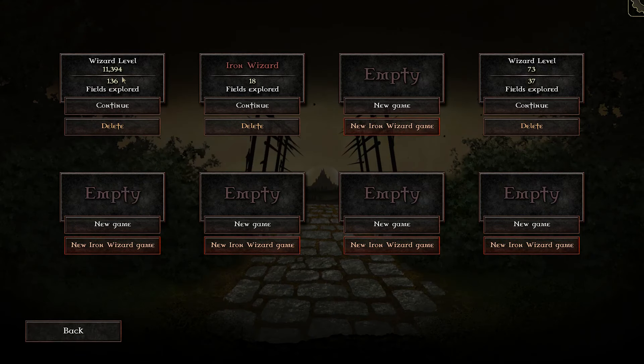You can see that I have a few saves already. My wizard level 11,394 — that's the one I've played so many times. Iron Wizard is something I had started but hadn't gotten too far. And then this one I started a couple of days ago, just to remind myself of how fun this game really is. It's not all that expensive — I'll leave a link in the description. It's only available on Steam, I believe, so for you PC folks, you're in luck. Everybody else is just going to have to wait, because this is definitely a mouse and keyboard game.